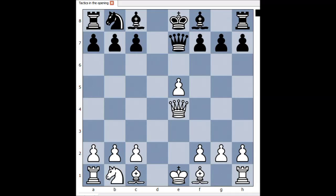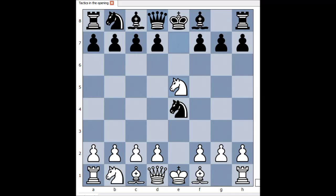Forking the queen to e7. However, in our game, we have a very interesting move. White didn't play queen to e2. This is what white played: knight takes pawn on f7, forking the queen and the rook.